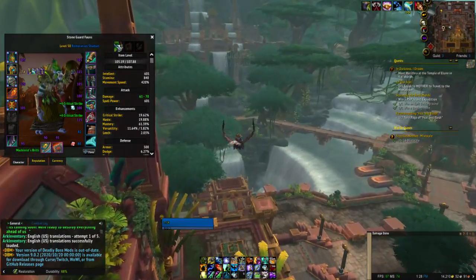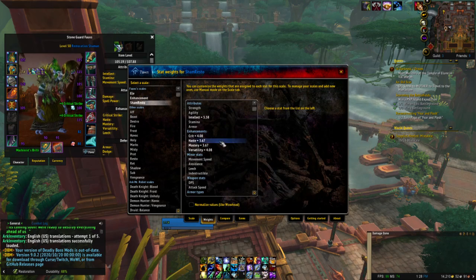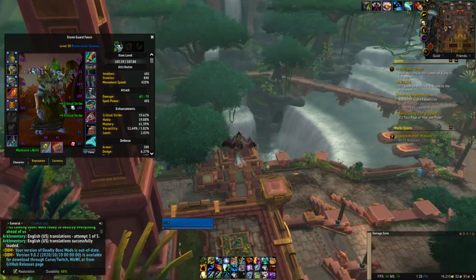Rings are technically enchanted. We can go in here and look at the weights — crit and versatility are damn near equal, so we'll just leave those crit enchants on there.